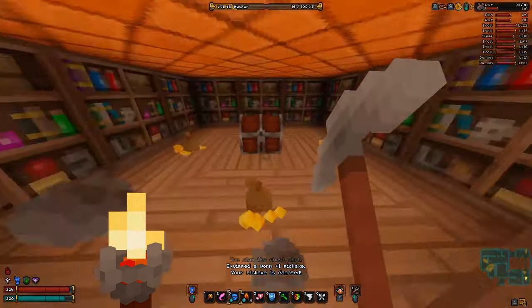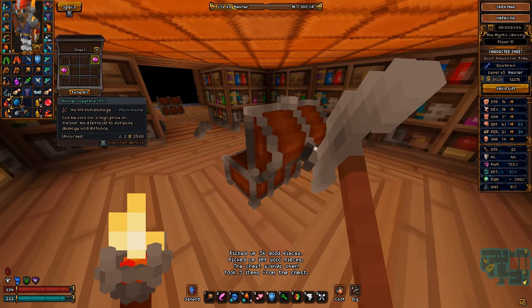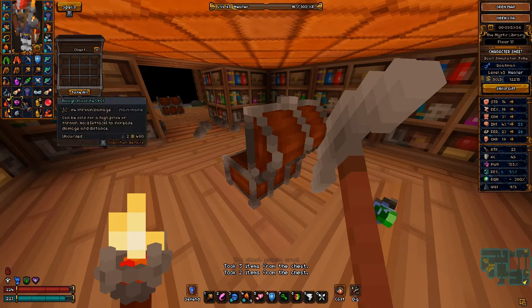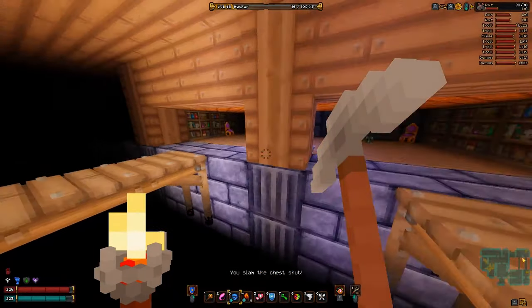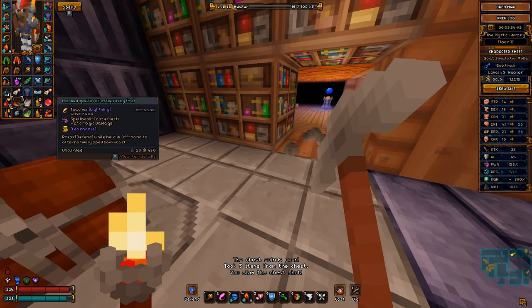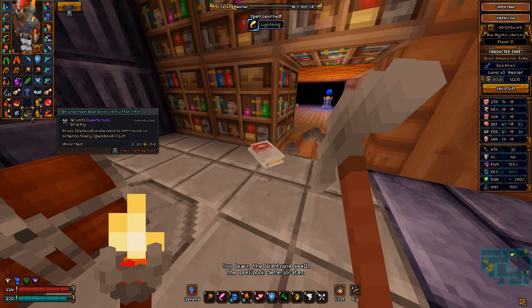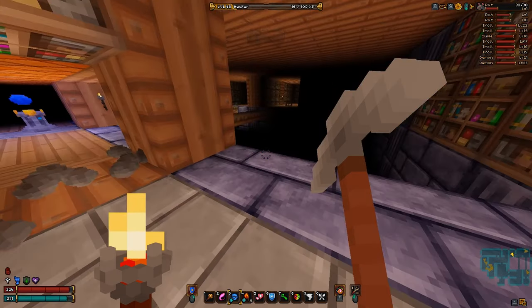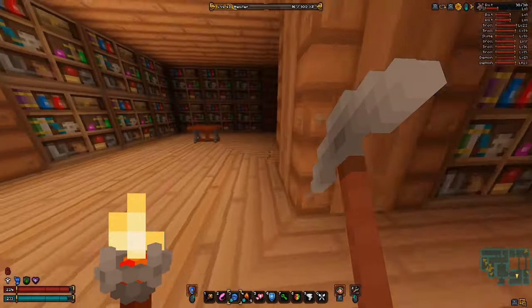We got a worn pickaxe bat. There are two secret areas here as well. Forgetting I have levitation powers. Spell books: lightning is cool, opening we have, flutter we have. Alright, nothing too crazy. I think that's all the secret areas here.